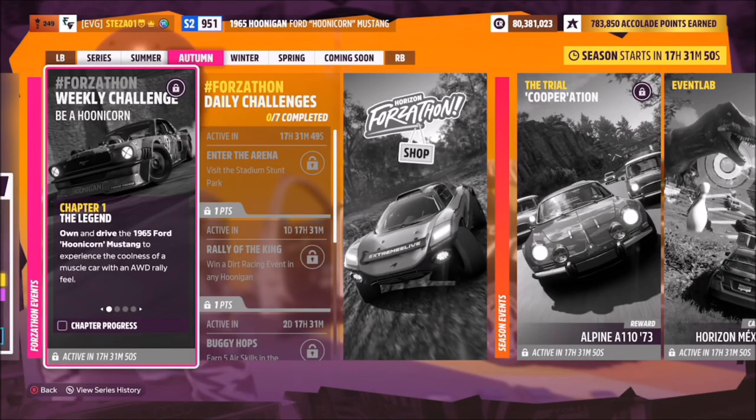Hello and welcome back to the channel. This week's Forzathon guide is called 'Be A Hoonicorn,' which wants you to own and drive the 1965 Ford Hoonicorn Mustang to complete all the challenges. So without further ado, let's get stuck in.